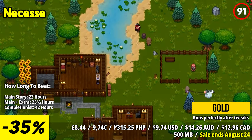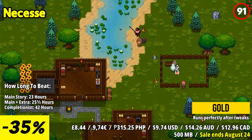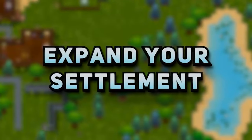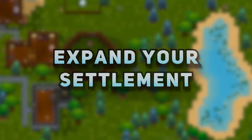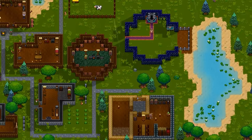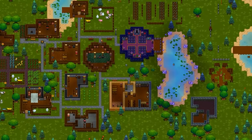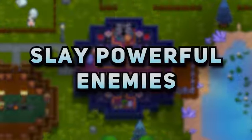Recruit settlers, mine ores, craft gear, and establish a thriving village tailored to your playstyle. Whether playing solo, co-op, or on a dedicated server with hundreds of players, Necesse adapts to your preferred mode. Grow your settlement from humble beginnings, recruit settlers with specialized skills, and expand your capabilities.